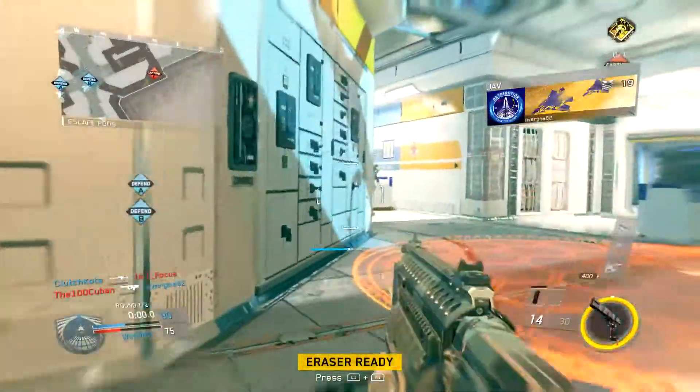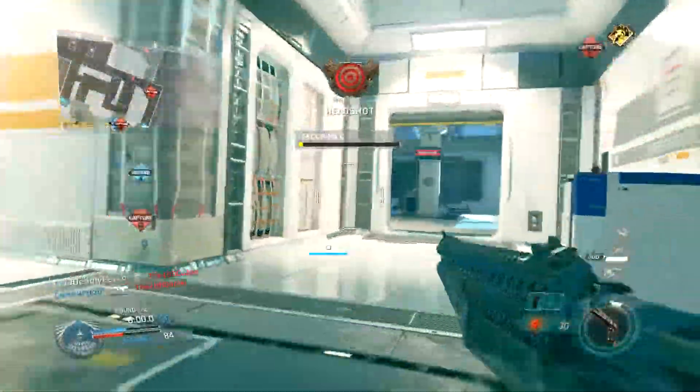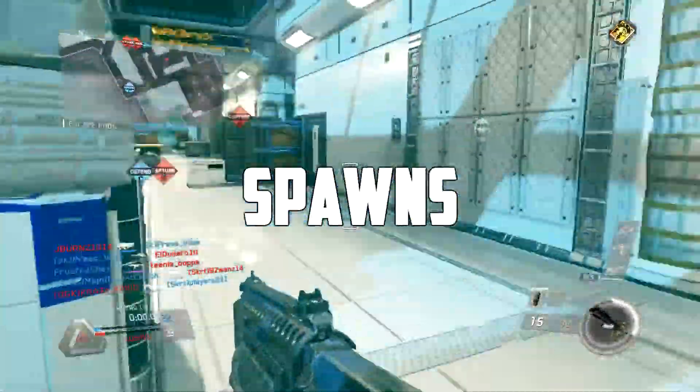Moving on, the thrusters are really annoying in this game. I don't know if it's just because they're not really smooth or if they're just heavily nerfed compared to Black Ops 3, but it just doesn't seem right. If we could have the Black Ops 3 thrusters or just completely take out the thrusters altogether, that would be pretty cool.